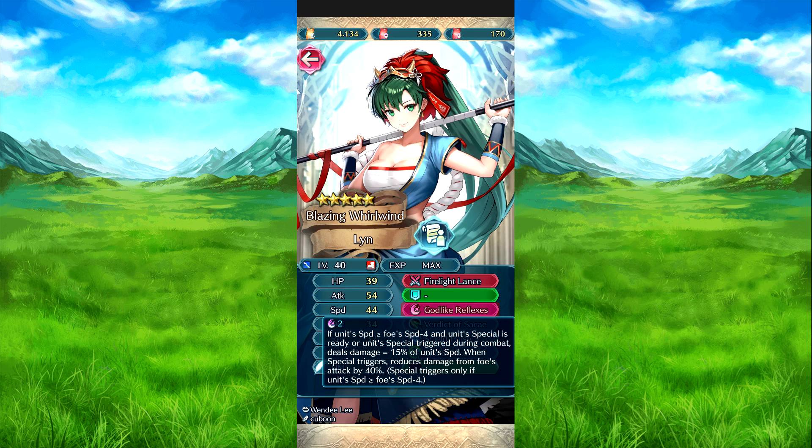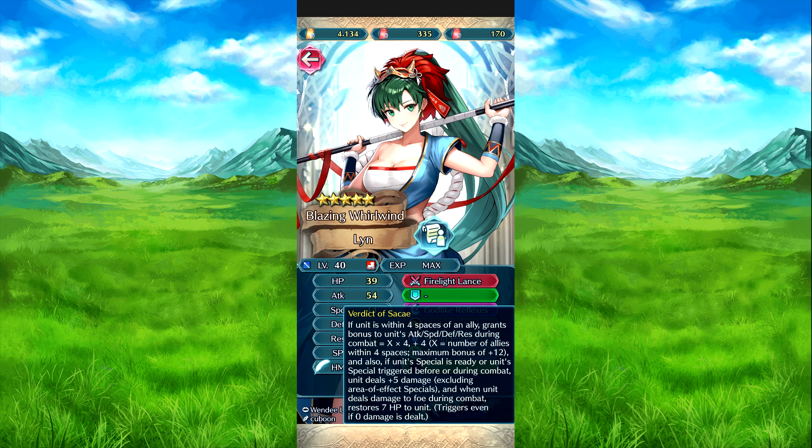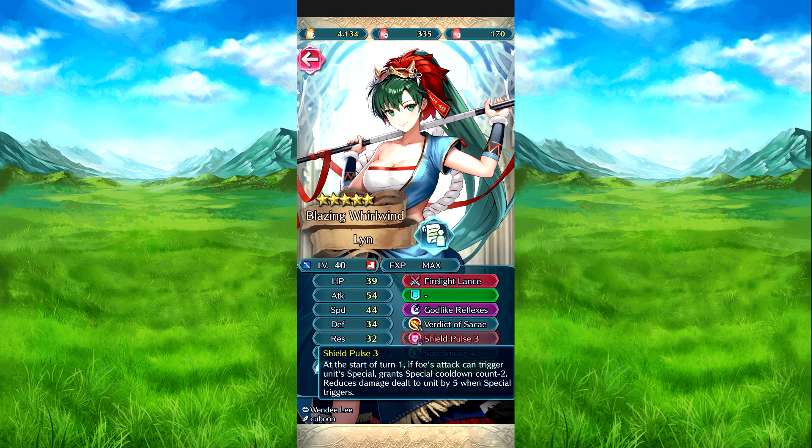Good Life Reflexes: if her speed is equal or greater than the foe's speed minus four and her special is ready or triggers before or during combat, deals damage equal to 15% of her speed. When special triggers, reduces damage from the foe's attack by 40%, and that only triggers if her speed is equal or greater than the foe's speed minus four. Verdict of Canto: if she's within four spaces of an ally, grants her attack speed defense resistance during combat equal to X times four plus four, where X is the number of allies within four spaces — maximum bonus is 12, so three allies is your magic number. Also if special is ready or triggers during combat, deals an additional five damage excluding area-of-effect specials. And when striking the foe, heals 7 HP — this works even if no damage is dealt. Snowball 3: at the start of turn one, if the foe's special would trigger, Canto charge minus two, and reduces damage by five when special triggers.